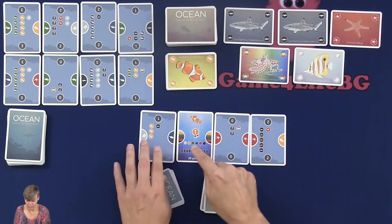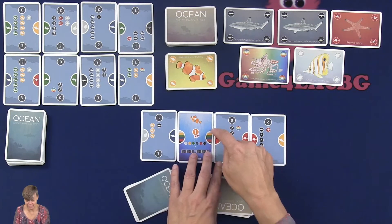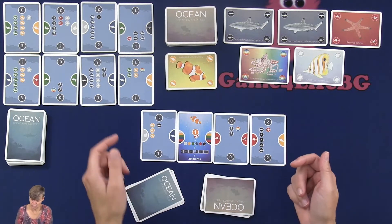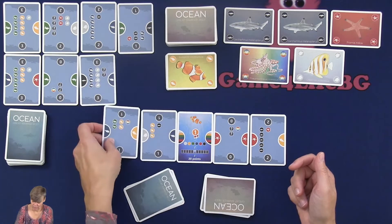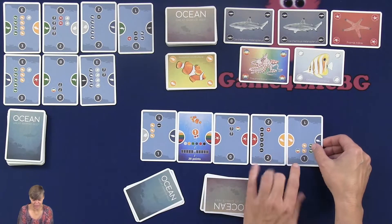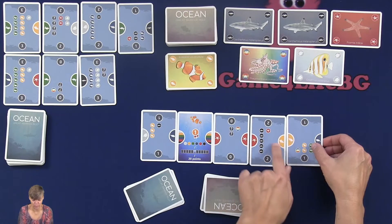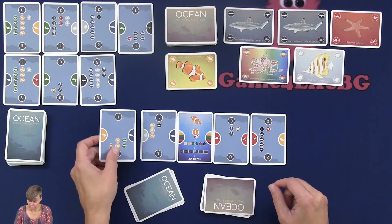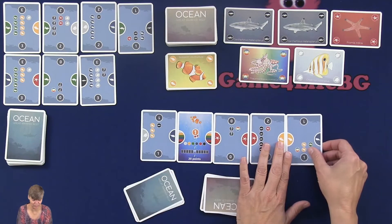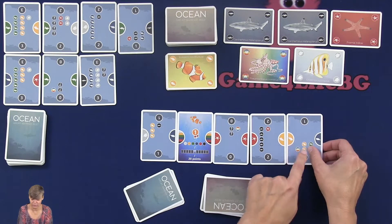When you build onto your start card, you can build any color. You can flip the card to any side. If you build so that you match a color on an adjacent card, you will get a discount when you build future cards, and the completed color will also be worth one point at the end of the game. So if you build a card here and complete a yellow color, it will be worth a point, and you can use it for a reduced price when you build.